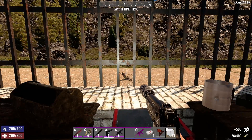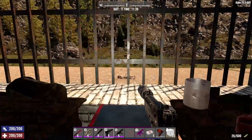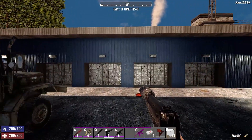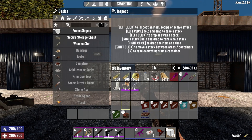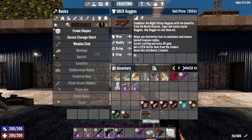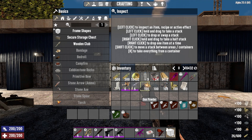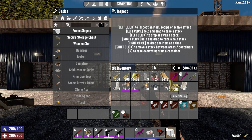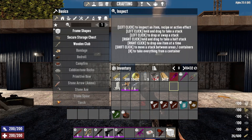That covers the uber goggles. You also get an ammo crafting bundle — this gives you all the items: a pile of gunpowder, buckshot, bullet tips, bullet casings, and some paper. So you can craft yourself some ammo at the workbench.